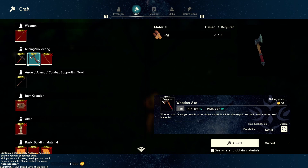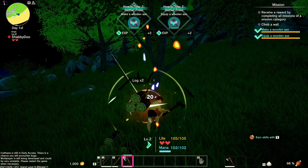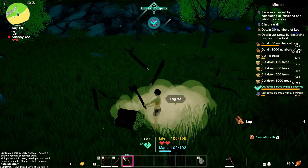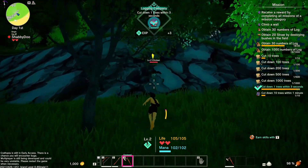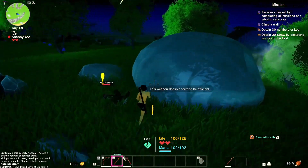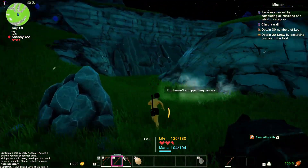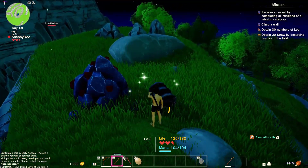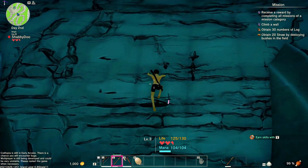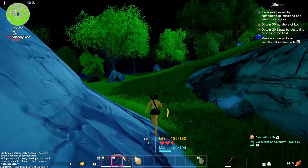Let's get into the crafting menu and make an axe. Look at that — so much more efficient. We're gonna chop this tree down. Can I walk up this? Level up — we'll check all that stuff out later. There's a bow here — I need arrows, a bit of sulfur. There we go, there's climbing a wall. We're only gonna make a very small base here just because this is a starter island; we don't want to get too crazy.